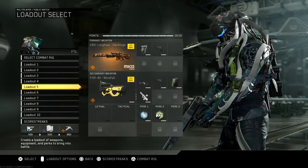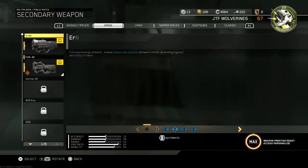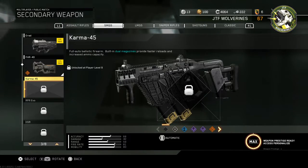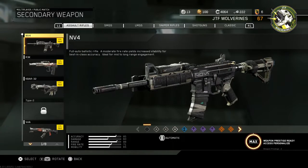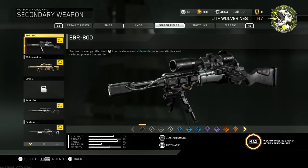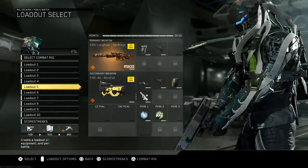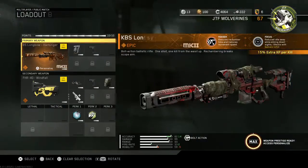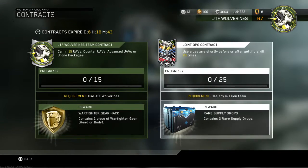Right now I'm going to be releasing videos getting gold camo on guns like the FHR-40, the E-Rad, and the Karma — those three. I'll be releasing a video every time I get gold camo, and I'm going for Black Sky, so that should be cool.